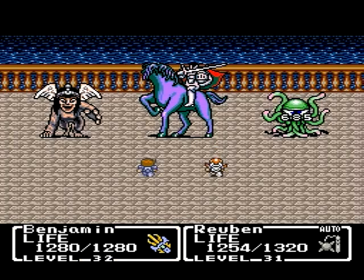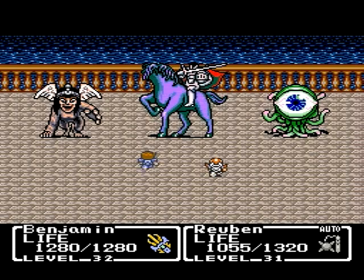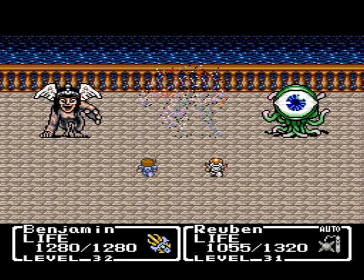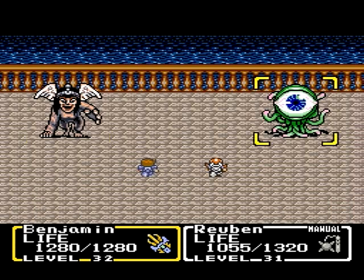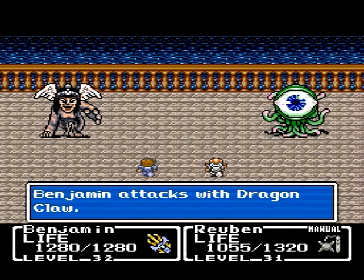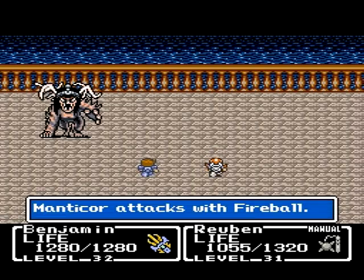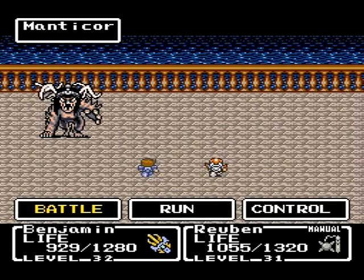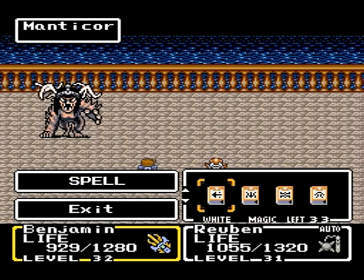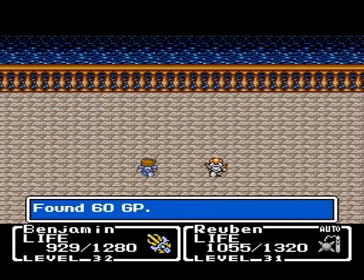Let me show you why Reuben is seriously a downgrade from before. The only thing that kind of makes him cool is he has white magic, and we'll see how powerful that is here in just a minute. We can't do it in this battle because of the Beholder — it will repel the magic. Kaylee's giant axe does more damage than Reuben's Morningstar, so this kind of sucks. Oh well, I guess they're trying to make it challenging for us.